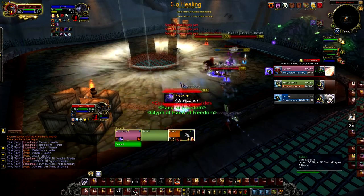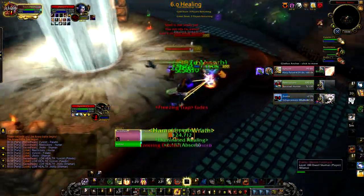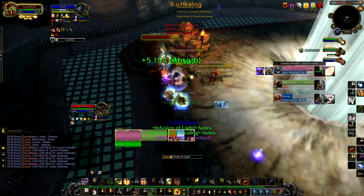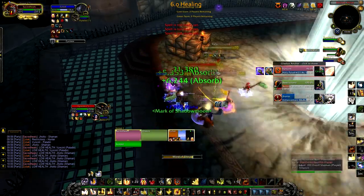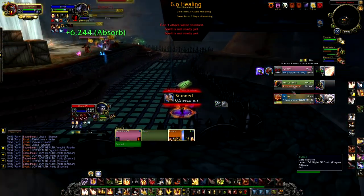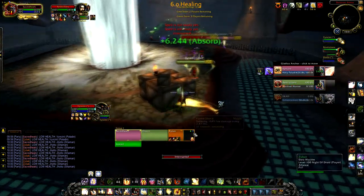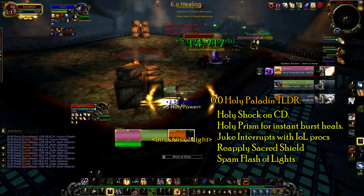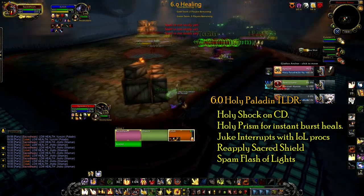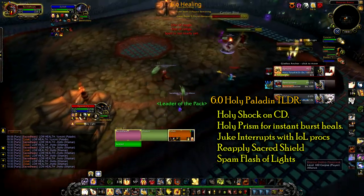You really just have four to five abilities you push constantly: Flash of Light that you're spamming constantly; Holy Shock that you use on cooldown to get Infusion of Light procs; Holy Prism for big burst healing; and Sacred Shield from your talents. If you want the TL;DR on ability usage — use Holy Shock on cooldown, Holy Prism when you need big burst, juke interrupts with Holy Light from Infusion of Light procs, and when all else fails make sure Sacred Shield is on your target and spam Flash of Light.